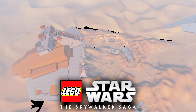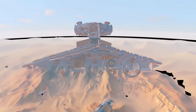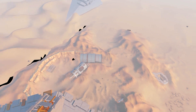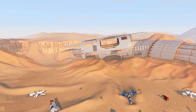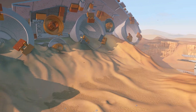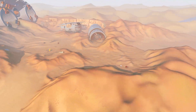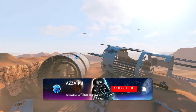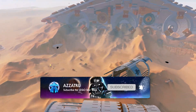In this Lego Star Wars The Skywalker Saga video we are going to be exploring the secrets of Jakku. In this series we explore each of the locations of the Skywalker Saga to find what is hidden out of bounds using a free cam tool, and each episode's location is decided by the community. Be sure to leave a comment on what planet or location you want to see next, and subscribe so you don't miss the next episode.